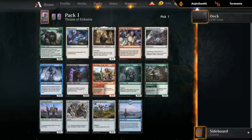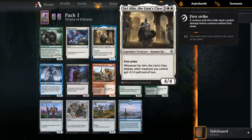Next up we have Sir Alan, the Lion's Claw. Five mana, four four with First Strike — that's already quite good. And when Sir Alan attacks, other creatures you control get plus one plus one until end of turn. This card seems pretty busted too, definitely close in power level to the Wicked Wolf.